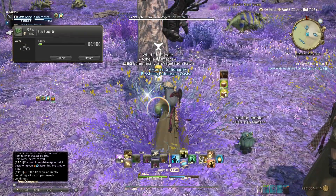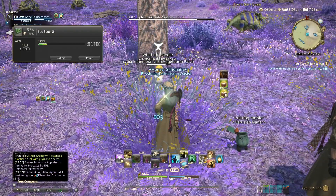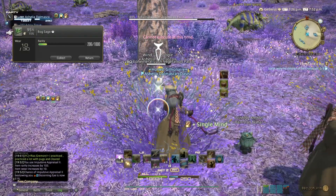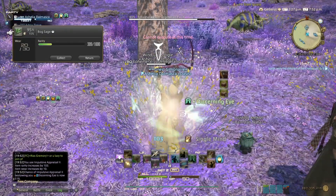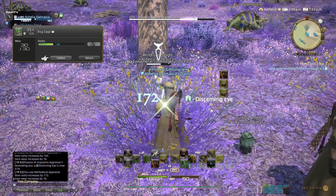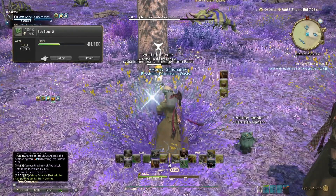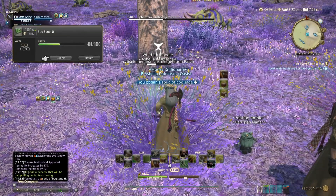We didn't get a proc, so do another Impulsive Appraisal 2. Didn't get a proc again. One last try — Single Mind, Impulsive Appraisal 2. We didn't get a proc, so we do the manual Discerning Eye, then Methodical Appraisal. Now use the 50 GP ability to increase it to 100% chance and gather.